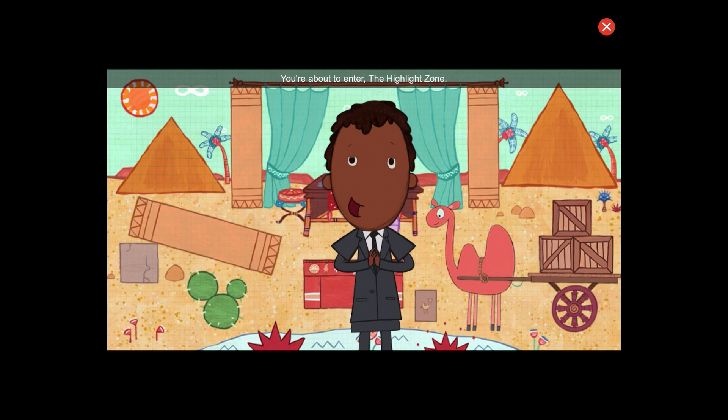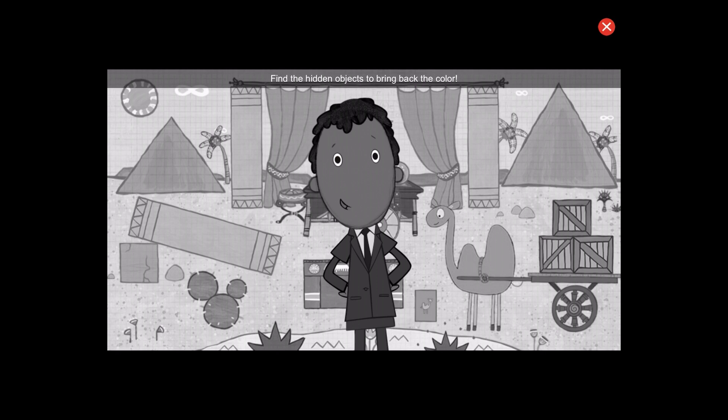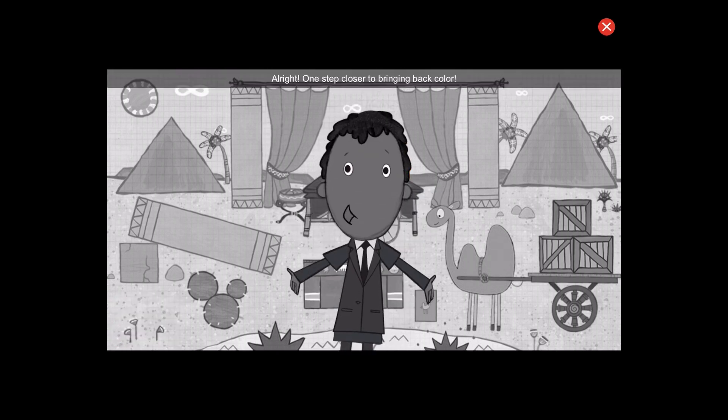You're about to enter the highlight zone, where everything's turned black and white. Find the hidden objects to bring back the color. Can you find one circle? Great! That's one. All right! One step closer to bringing back color.